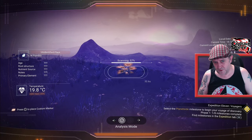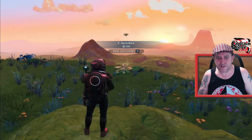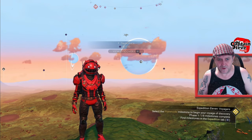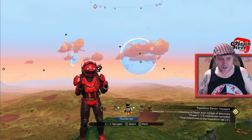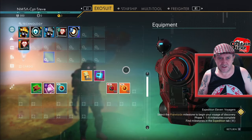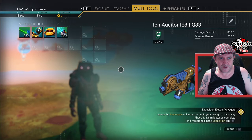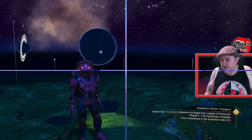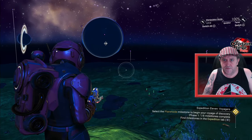Well, there are missions to scan flora and fauna — so you might as well start scanning them. Let's see if we can install the terrain manipulator or if there isn't already one in here. We've got it — it's there. Terrain manipulation time!